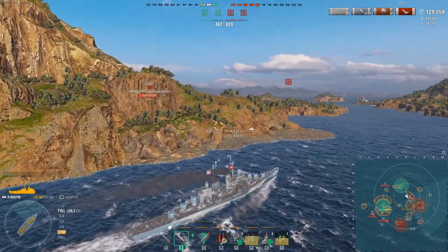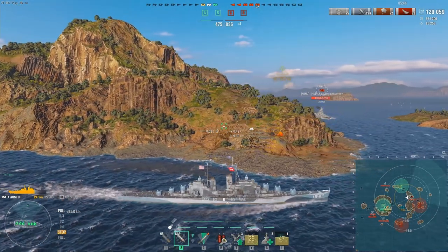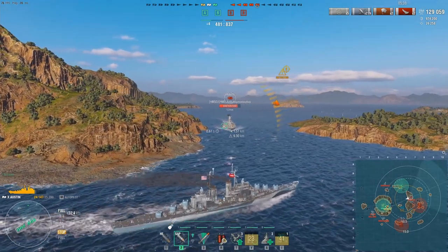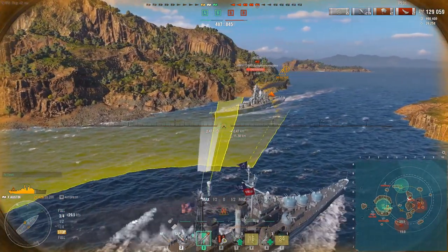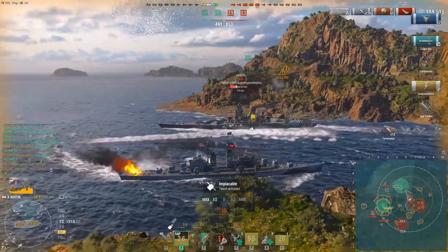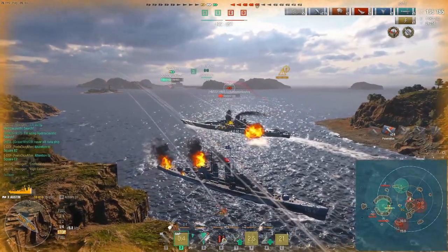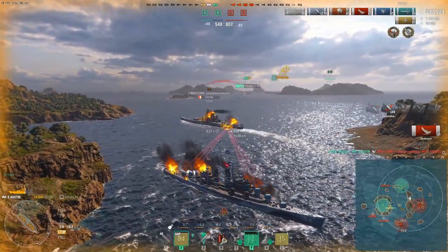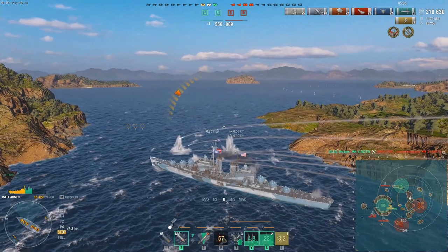What Hexo actually does here is really smart — the Atlanta hull has so little width that he can go essentially full broadside. The Yamato shoots just before he comes around the corner, letting him turn in, get all his torpedoes off, pop his heal, and then at close range the SAP just devastates the Yamato. Two 12k salvos later the Yamato goes down, bringing Hexo up to 219,000 damage.